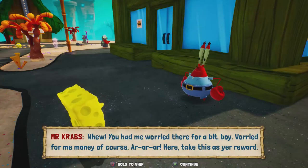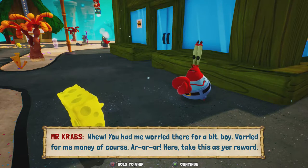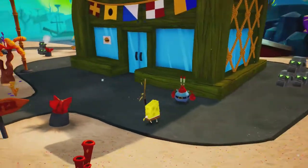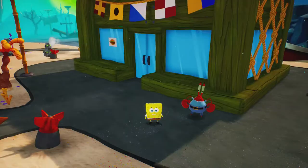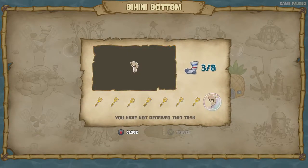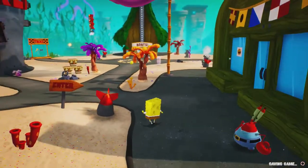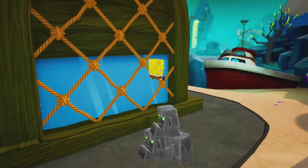I just talked to Mr. Krabs. "You had me worried there for a bit, boy — worried for me money of course. Here, take this as your reward." Another golden spatula! We're only missing one more golden spatula in Bikini Bottom and we're missing five socks. I feel like that last one might be something to do with the Chum Bucket, or maybe the movie theater since we haven't gotten in there yet. Let's head into the movie theater and then we're going to end off the episode.